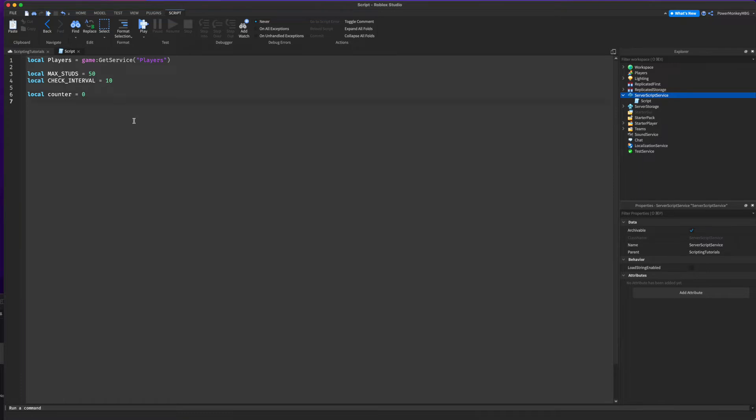We're going to create a while loop — while wait(1) do — and we're going to do counter += 1, which is the same as counter equals counter plus 1, just quicker to write. Then we can loop through all the players.